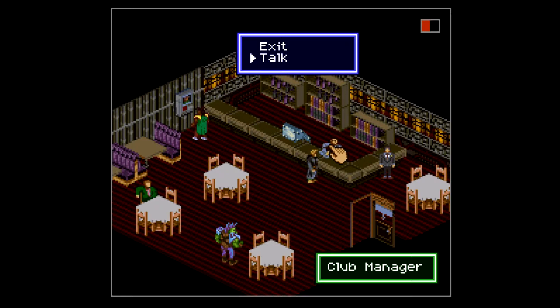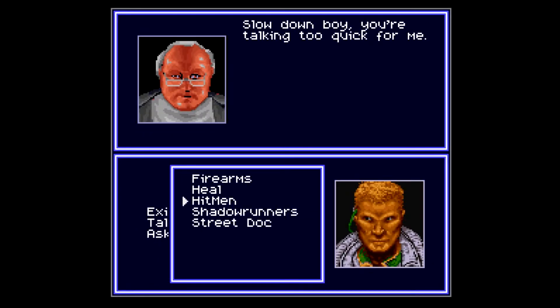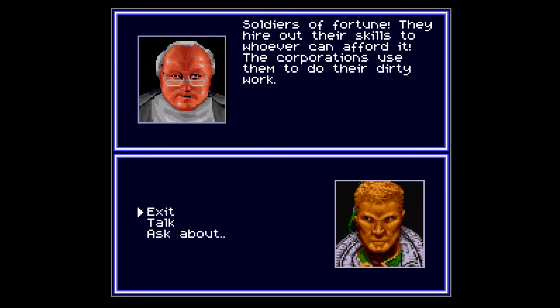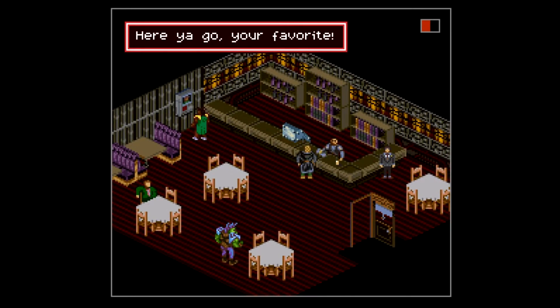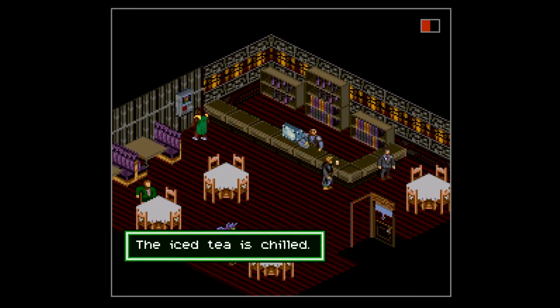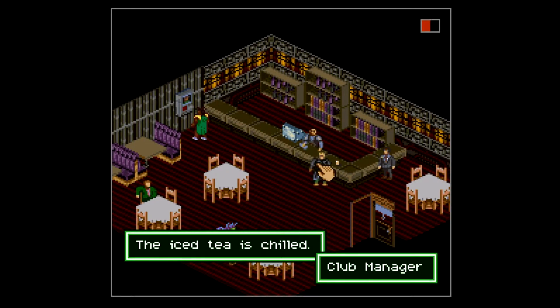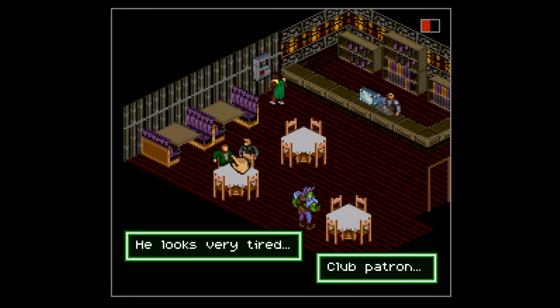This game doesn't exactly lead you in slowly, does it? I'm getting a nice tea — that's pretty decent. Okay, so you don't know about hitmen. Shadow runners are soldiers of fortune — they hire out their skills to whoever can afford it. Corporations use them to do their dirty work. You were actually quite handy. Awesome — chilled iced tea. Let's examine this guy — he looks very tired.